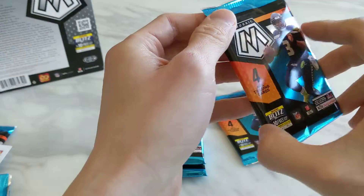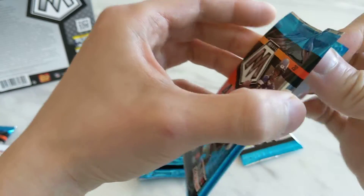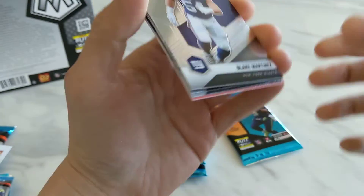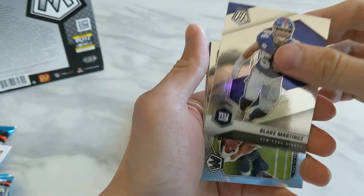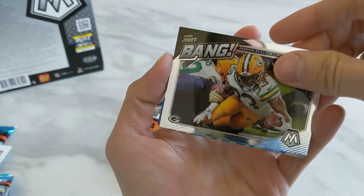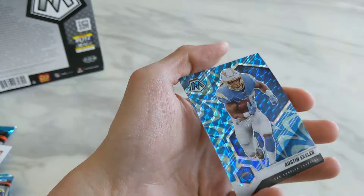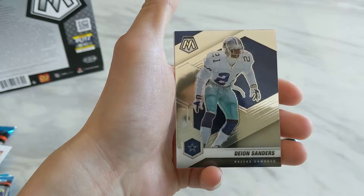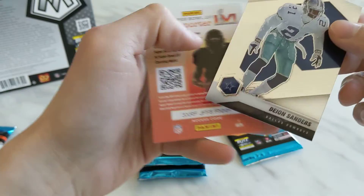We have four packs left, still looking for our first top rookie quarterbacks. Starting off we have Blake Martinez, a Bang of Aaron Jones, a Reactive Blue of Austin Ekeler, and a Deion Sanders.